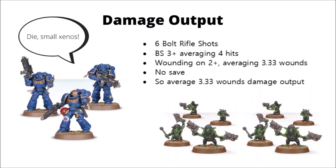For example, if this unit of Intercessors is going to pick on these Gretchin here, they'll fire their 6 bolt rifle shots, hitting on 3s, averaging 4 hits, and then wounding on 2s, averaging 3 and a third wounds. The Gretchin get no save to speak of against these powerful rounds, so the average damage output of these Intercessors is 3 and a bit wounds on the Gretchin.